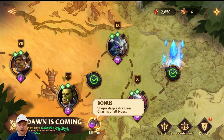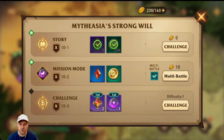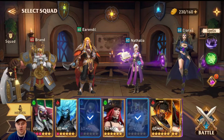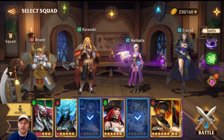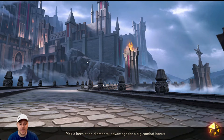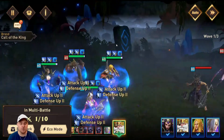Right now here is what I'm doing — I'm going to farm the boot charms on mission 10-2. Here's the team I'm going to be using: Brand, Erendil, Nathalia, and Sierra. We're going to go into it with that team and farm some charms. That's what I'm going to be primarily doing for most of the day — getting myself a lot of boot charms so I can level up some more boots.